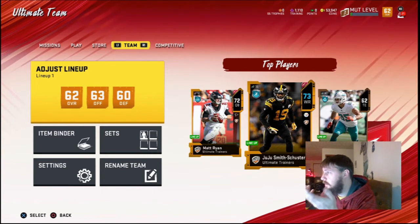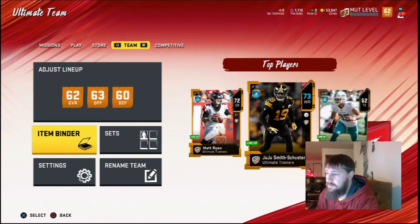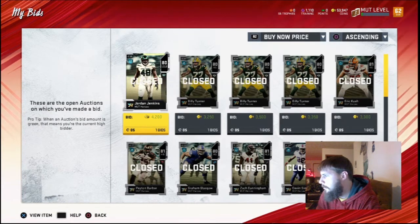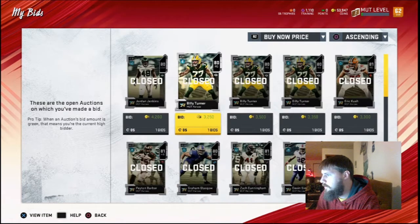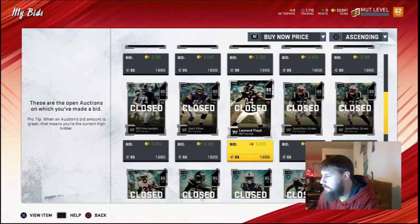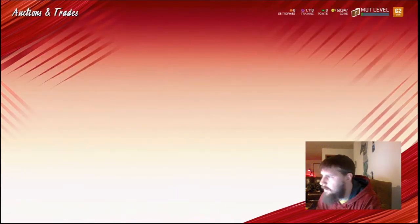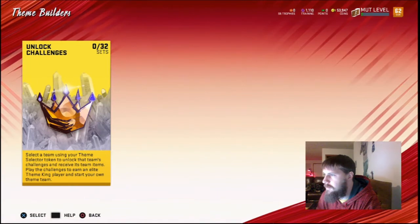As you can see, we started with 152K so we spent 99K total — 89,000 on Jamal Adams, plus the extra I spent on that 85 that disappeared on me. Here are the 21 auctions because it took 20 to do Jamal Adams. We were paying under $3,500 for most of the 80–81s. I did have to pay $4,200 for Jordan Jenkins because he's required. Here are the 85s, and Nate Solder is the one that disappeared. Unless you have to be a certain level to do the Theme Diamonds — I need to look into the Theme Builders. I can click on it, it says three categories, it lets me add them, but there's nothing I can do.